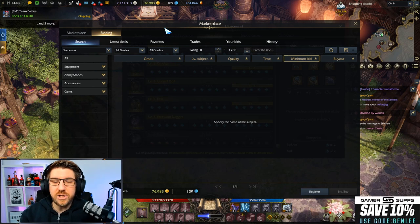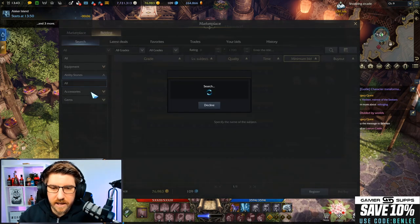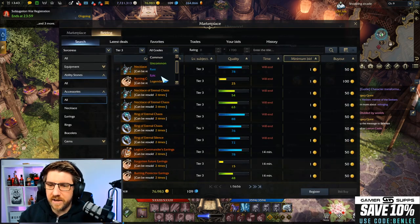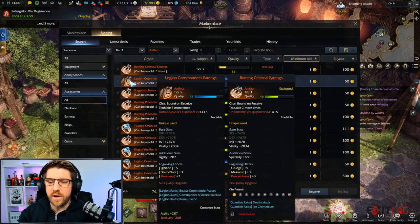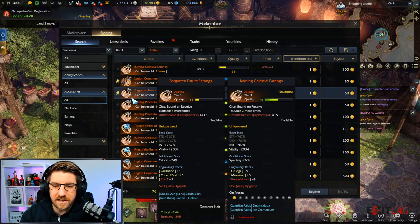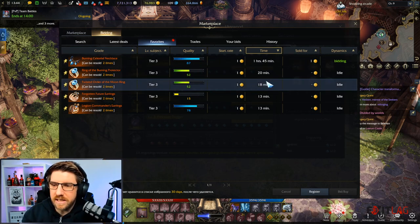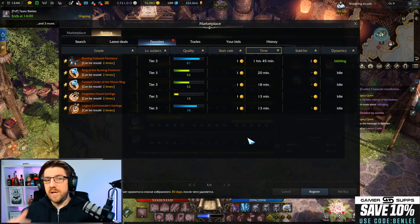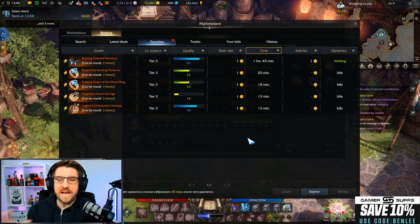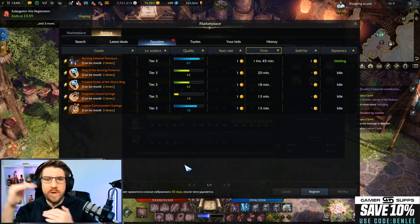My big tip for getting your setup is to go through and favorite accessories in the marketplace so everything is lined up. Get a stone set up first — that's the first thing to do. Get it cut and then go through the marketplace. Remember agility here is your stat — if you needed a ring, you just hit favorite. Then favorite the earrings and rings you need. Once you go in, you can see how much everything is going to cost. Remember every relic accessory also costs 25 pheons to buy, which is crazy expensive.